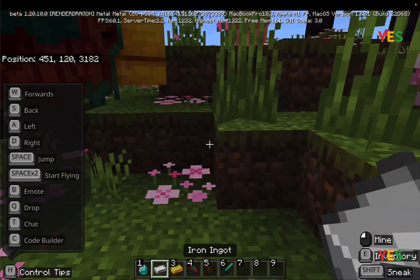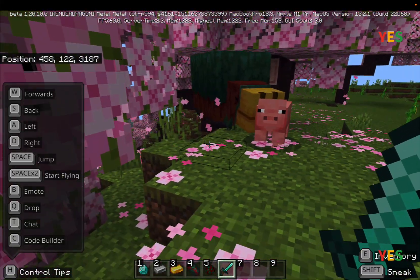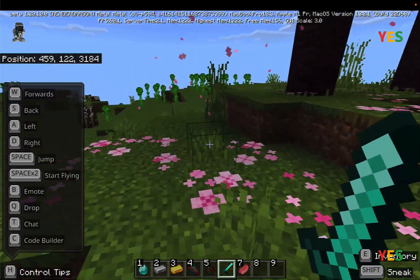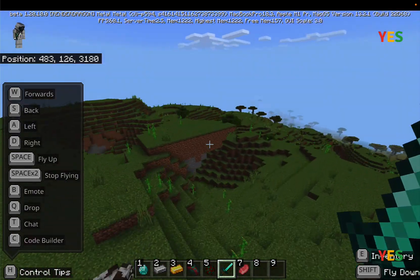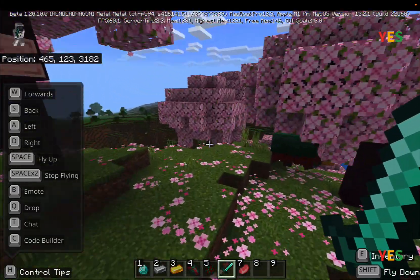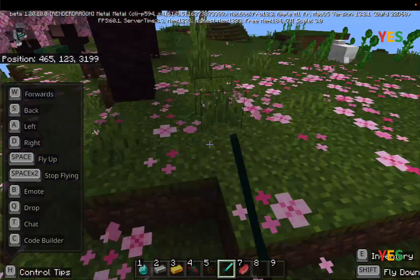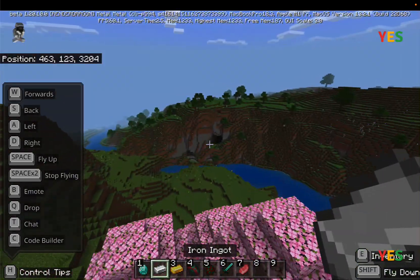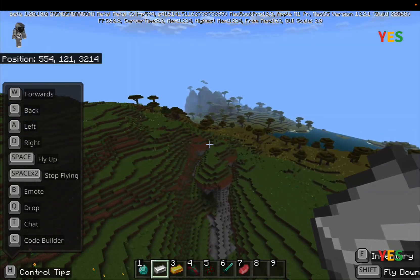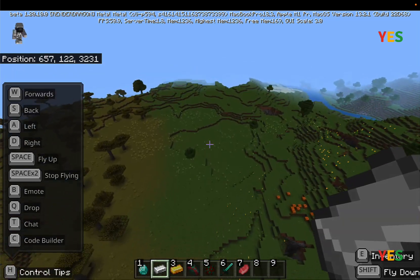I forgot what the sniffer does exactly — I'll need to search online to see what these things do. Since I don't need the sniffer right now I'll leave it here. Look at the cherry grove — the wood, the flowers, it's amazing! There are also flowers on the ground that you can collect.